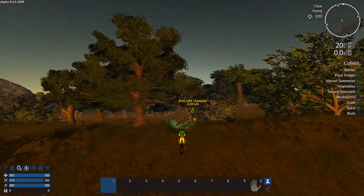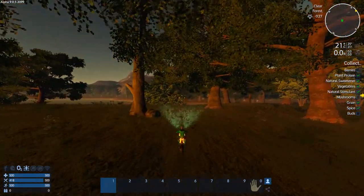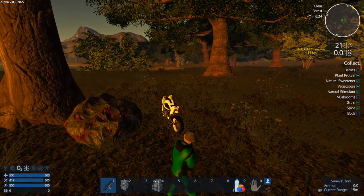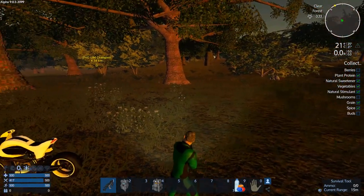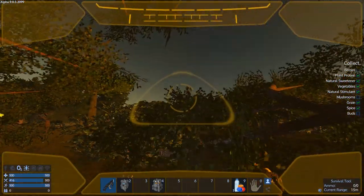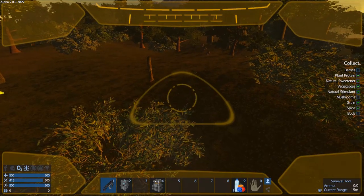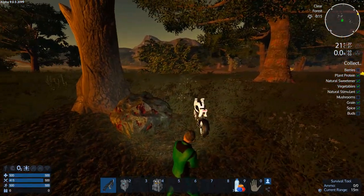Let's head towards the Champion's Monument and see - there's copper over here. We're going to do the motorcycle jump-on-and-off trick quite a bit. Sometimes you can see stones by getting up above the tree line and looking down. I can see eggs and some regular rocks but no resource rocks - just this copper.